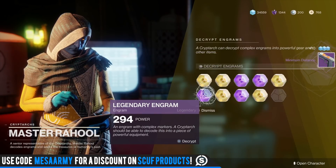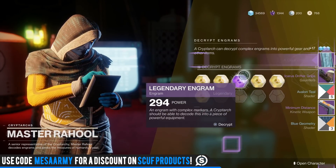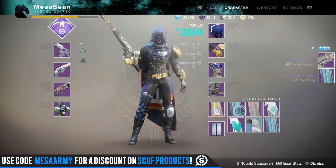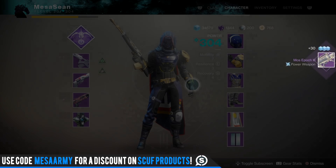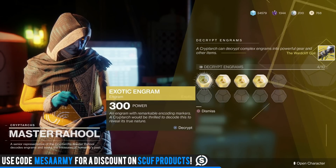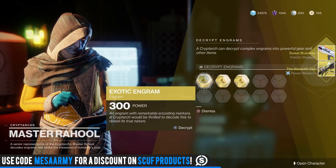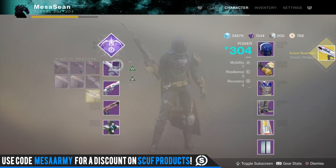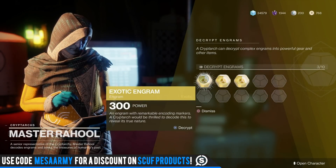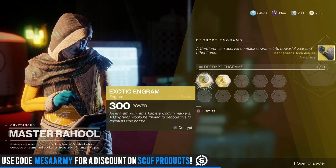We're going to burn through the purples real quick, because you never know - they sometimes can turn into an exotic. Nothing there. We got a cloak, and I'm almost guaranteed that cloak's going to be 294. That's the one thing I need to make my Huntress here 305. Let's go through the 299 one first. Give me something I don't have. Wardcliff Coil - I have you already. That's a waste. Sweet Business - I have you already. That's a waste. Destiny 2 seems to give a lot of duplicates. Vigilance Wing, can we get it? Nope. Mechaneer's Trick Sleeves - I have you already. This is a buzzkill already.